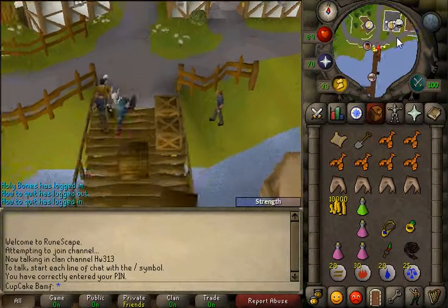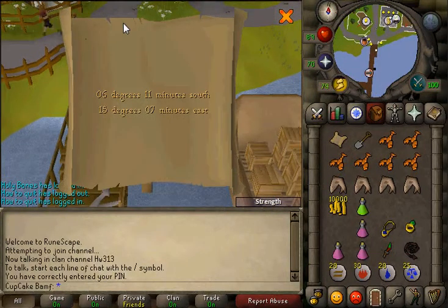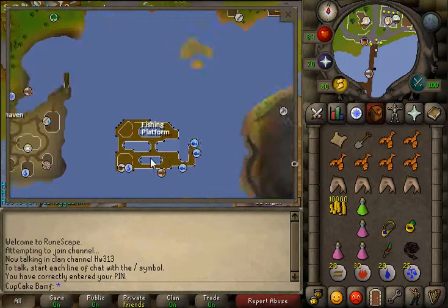Hello YouTube, this is DannyDanThirion here, playing some old school RuneScape. I'm going to do a clue scroll. The coordinates are 06 degrees 11 minutes south, 15 degrees 07 minutes east, located north east of Shiloh Bay, which I'm going to show you now on the map.